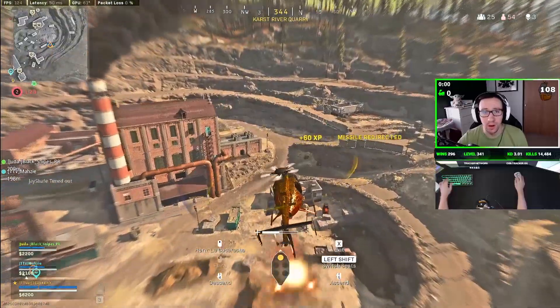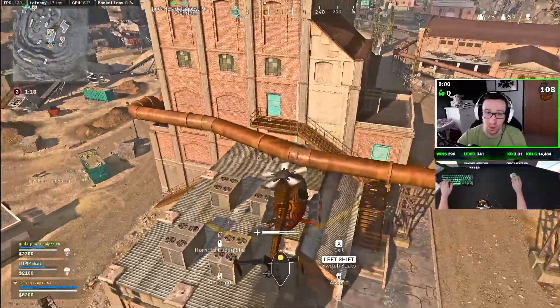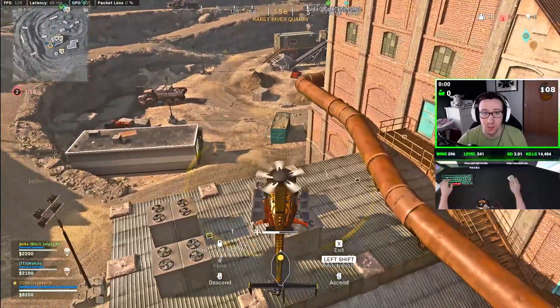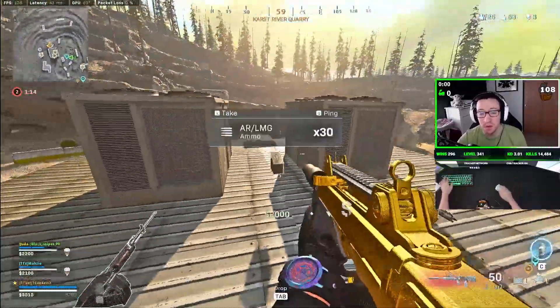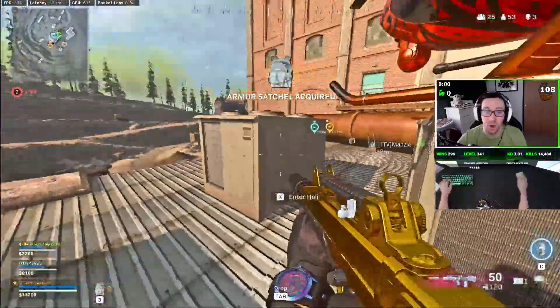The important thing with flares is to go off the audio cue of the approaching missile. Now this can be very difficult when there's lots of other noises going on, so it's important if you're playing with a team to ask for clear comms so that you can very carefully listen for that rocket cue.